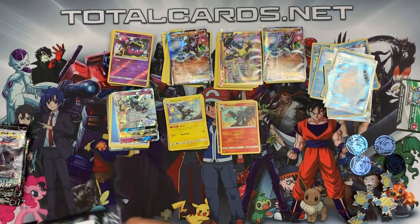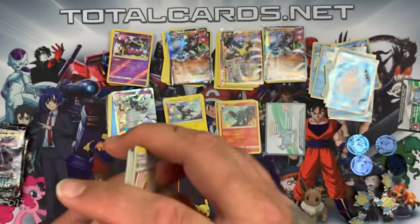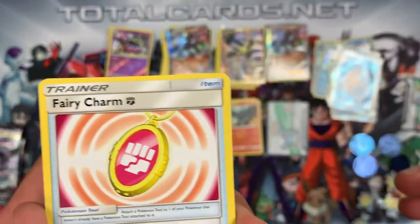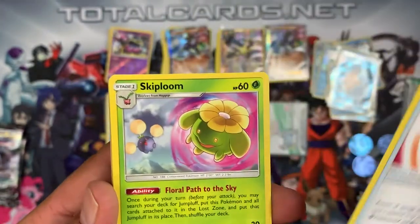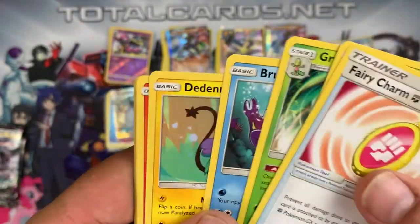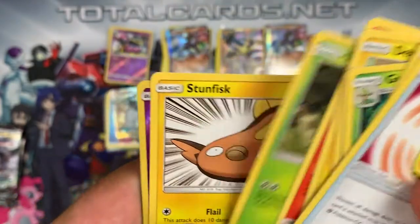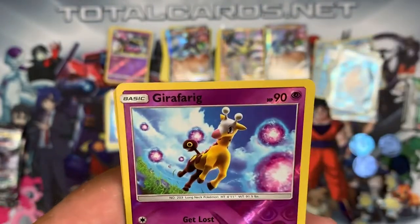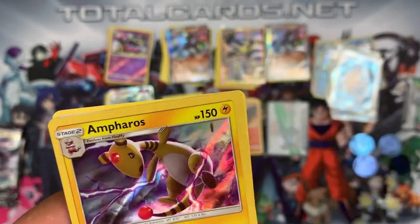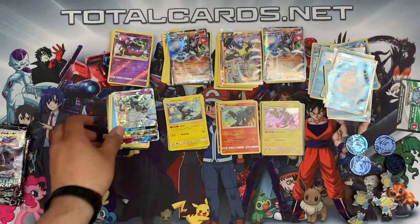Last Lost Thunder pack — white card, so hopefully something good. We have Fairy Charm, Skiploom, Grovyle, Bruxish, Dedenne, Cyndaquil, Scyther, Stunfisk. The reverse is a Girafarig and it's an Ampharos holo — so we did get one GX from the Lost Thunder packs overall.